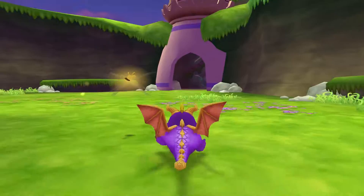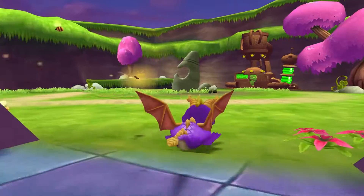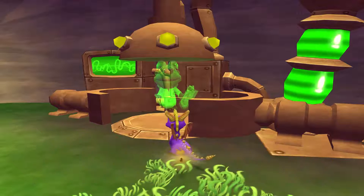Hey guys, welcome back to Sparrow Heroes' Tale. Today we're going to Dragonfly Falls, and my let's play and guide of Sparrow Heroes' Tale. So we've got ten Light Gems now — total we have 15. All right, Sparrow, this ball gadget is ready to roll.